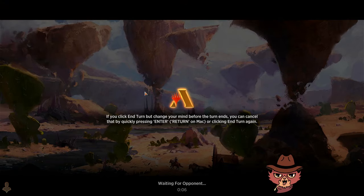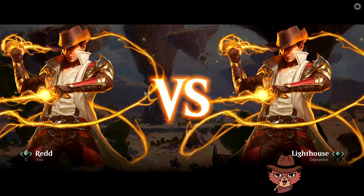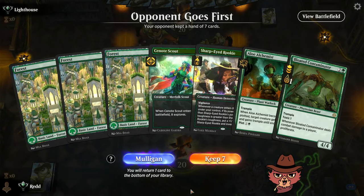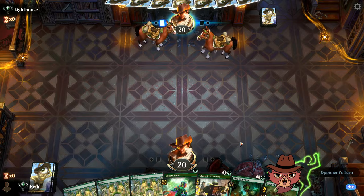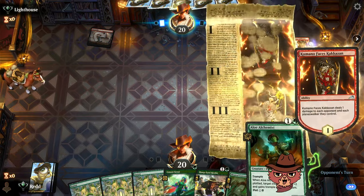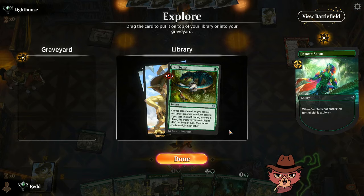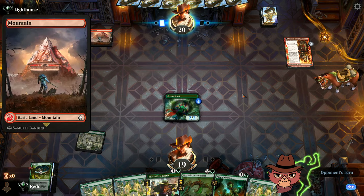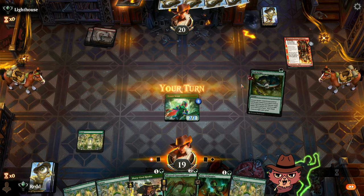Pre-game: I think this is going to be good, more consistent than the last dragon build. Mono colored decks usually are. First hand is a great curve — one, two, three punch with the Alchemist on the side. We're up against mono red, they went first. We've got Tail Swipe which we should keep, and a nice Fallout land.